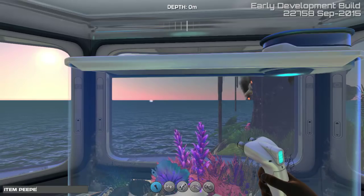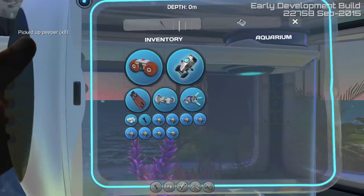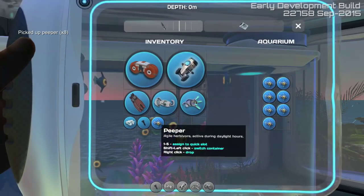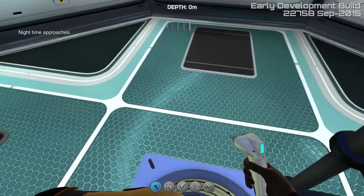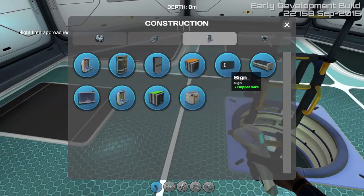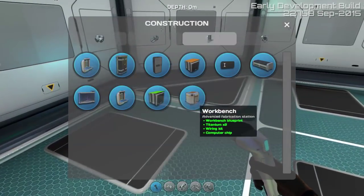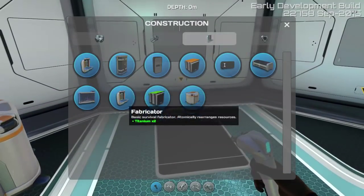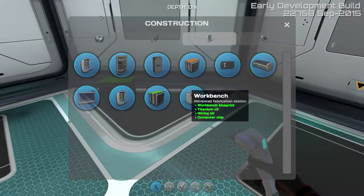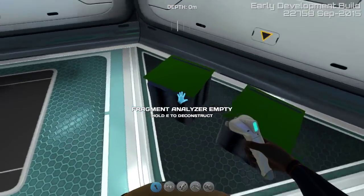We're gonna give you some peepers because everyone loves peepers. Let's add eight of these here. There's your beautiful aquarium, and on this level we're gonna add a few benches since you said I can do whatever I want. Downstairs will be your workroom — we have a workbench here, a fabricator on this wall, and your two analyzers over here.